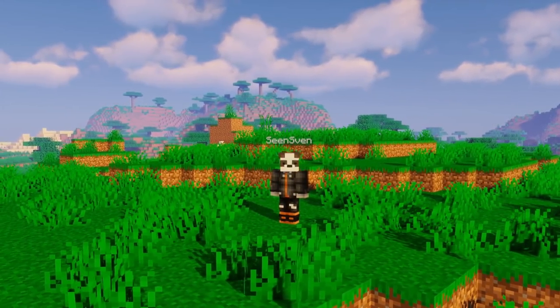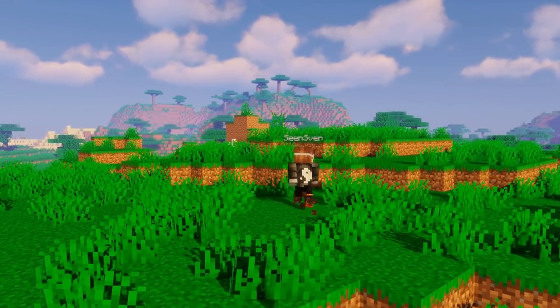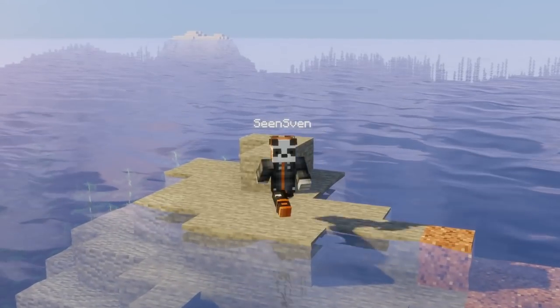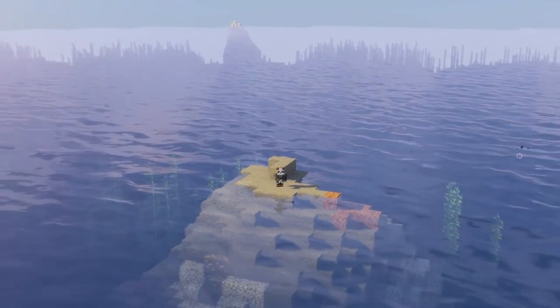In addition to that, contrary to previous releases, you should now always spawn in a normal and friendly biome when you generate a new world. So at least you will no longer find yourself stranded on a deserted island with no trees.